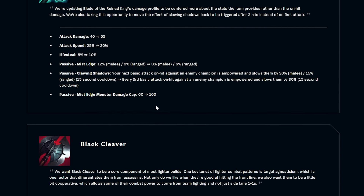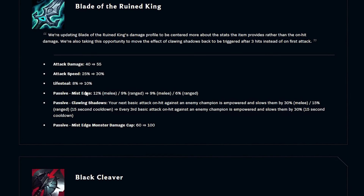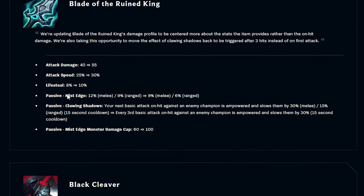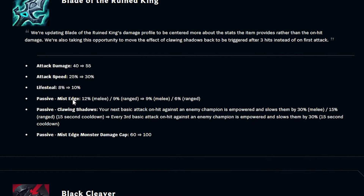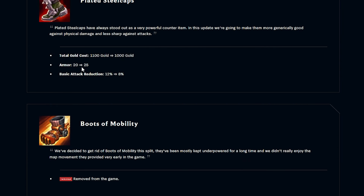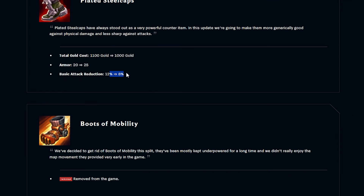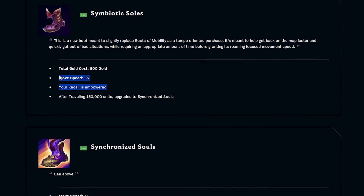This is what I wanted to see: the Rune King buffed from 40 to 55 AD, attack speed 25 to 30, life steal 8% to 10%. This is huge. And the miss edge passive slow thing is removed — finally. The basic attack reduction I guess is nice, we gave it more armor. And whatever that other thing is, it's removed from the game finally.